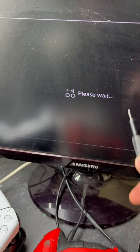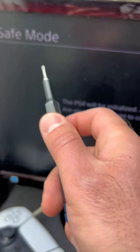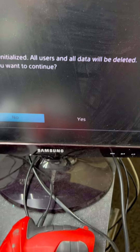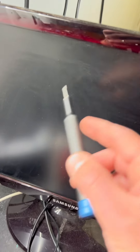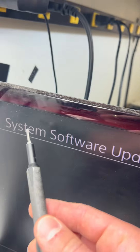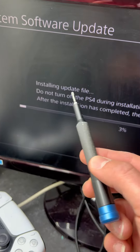You should get a message saying 'Please wait' and the PS4 will be in Safe Mode. You should still be in Safe Mode, and then you'll get a message: 'PS4 will be initialized.' If you're okay with that, press Yes. It will say 'Preparing to update system software.' The console will shut off and turn back on automatically, showing 'System software update — please wait.'